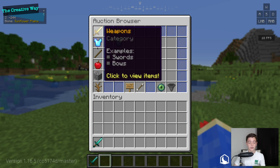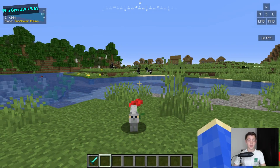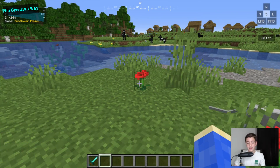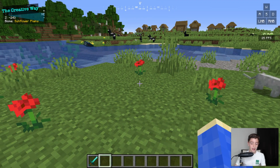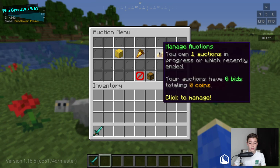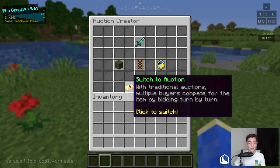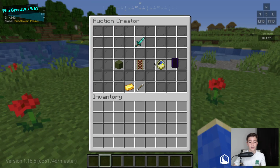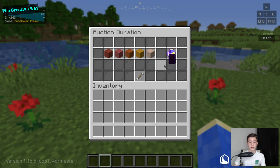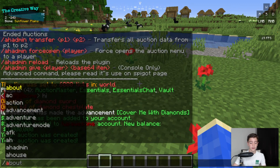It's a super cool plugin — you may notice it looks like Hypixel Skyblock. That's because the developer made it to look like Hypixel Skyblock. If we go to /ah and create a new auction with a diamond sword, we can switch it to 'Buy It Now' and set the item price to 5,000 dollars. We'll set the duration to 12 hours and click Create.